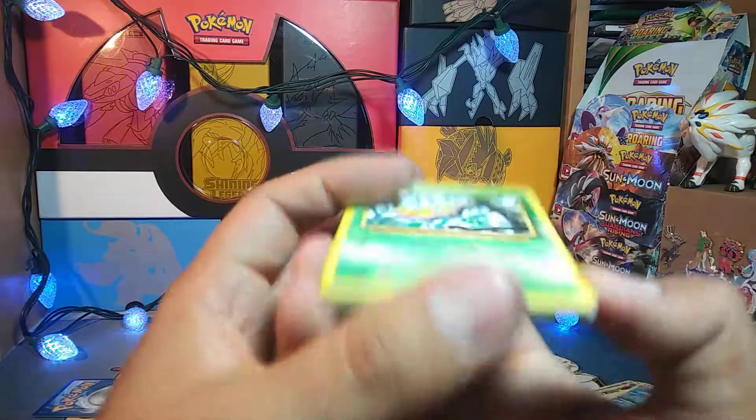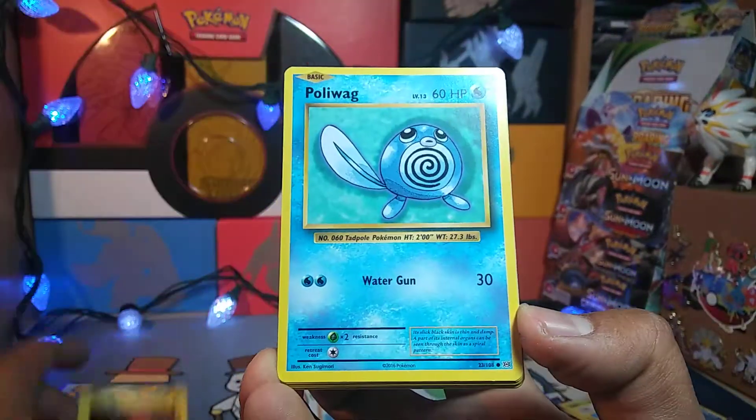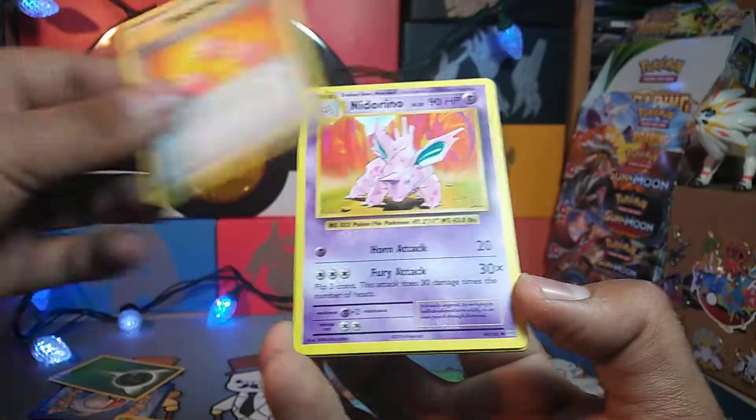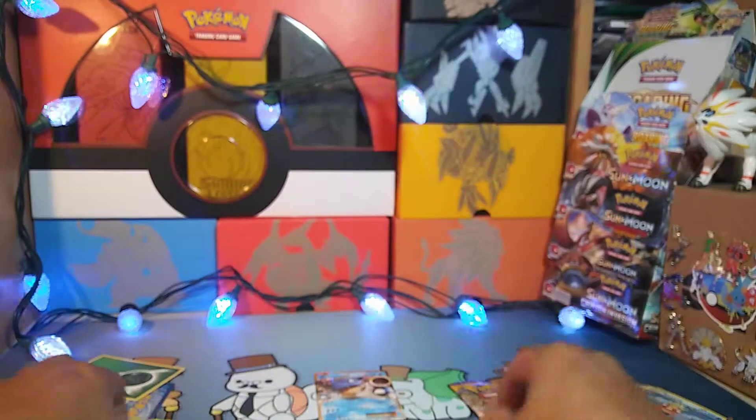And we have a Weedle to start off with, Voltorb, Poliwag — okay, another Poliwag — a Grass Energy, Revive, Drowzee, Devolution Spray, Charmeleon reverse, and a Starmie. Last pack, got a Sun & Moon Base — let's see what we get in here.